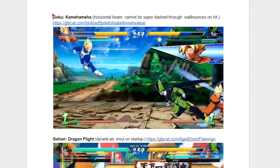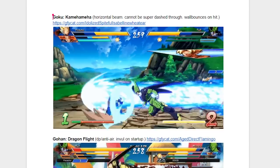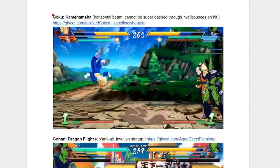Let's start things by going over Goku and his Kamehameha. It's a horizontal beam, cannot be super-dashed through, and it wall bounces on hit. This is a pretty standard assist for a lot of characters, as you'll see when we get into it. Honestly, it's pretty good — not crazy or anything, but it's not too bad.